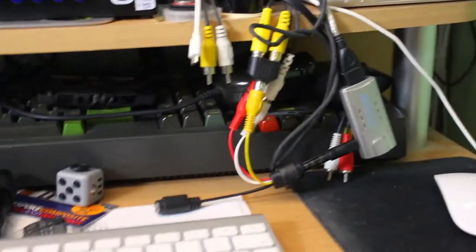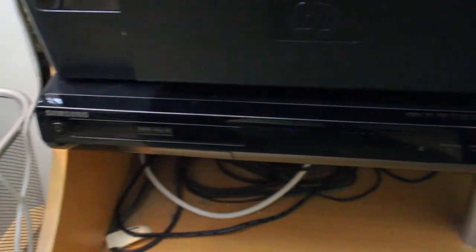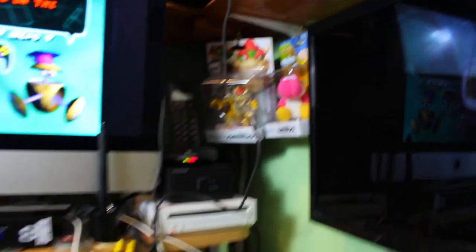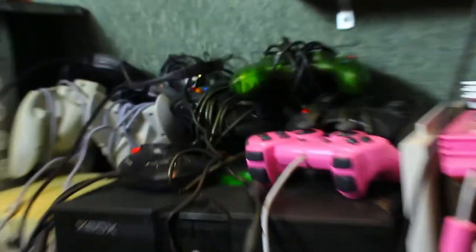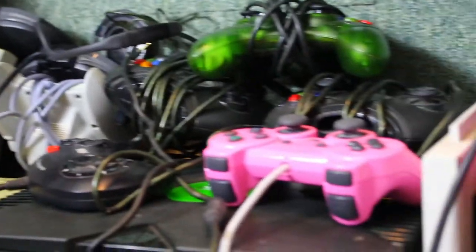The Amstrad CPC-464 sits underneath my Apple Mac and I use it very regularly. I just pull it out onto the desktop and plug it straight into the TV, because this Amstrad has a SCART cable adapter going into a DVD player which works as a pass-through amplifier — it rectifies the problems the Amstrad would otherwise have communicating with modern televisions. A couple of amiibo just for decoration — fantastic designs. Then we've got the Wii next to the Apple Mac, and the pink PlayStation 2 Slim always set up and ready to go. Next to that is a huge pile of controllers — Saturn, Dreamcast, Xbox, Mega Drive 1, and PlayStation — every single one plugged in and ready to use.